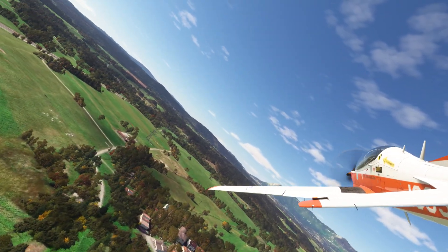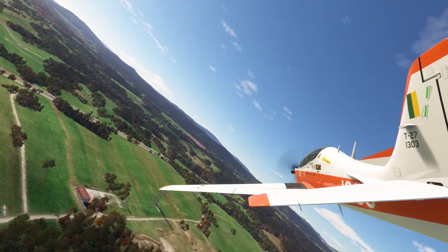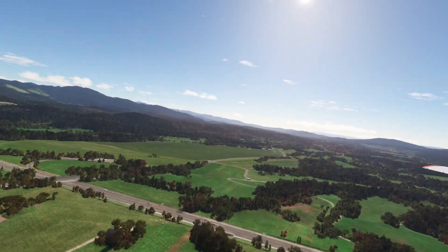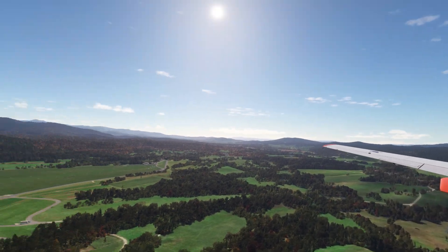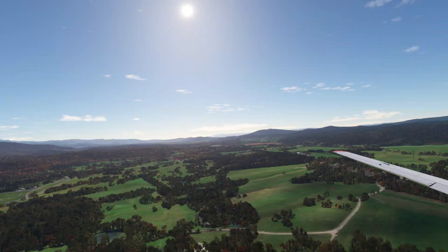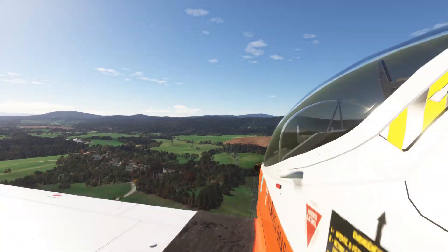300 feet, coming up to 500 feet. Establishing ourselves on downwind — let's look left, there's the airfield, nice. Throttling back. 140 knots; when I get to 120 I'll drop the gear. Let's get back in the pit.